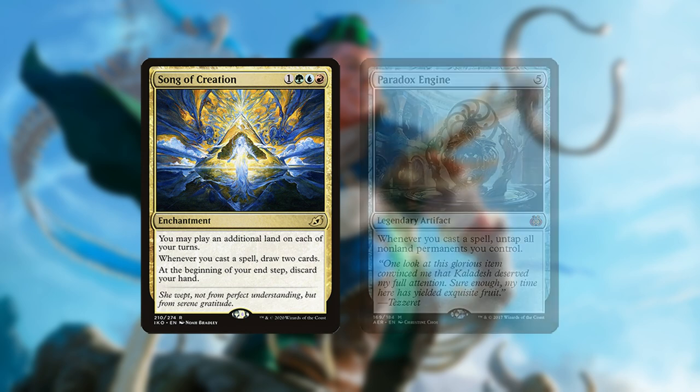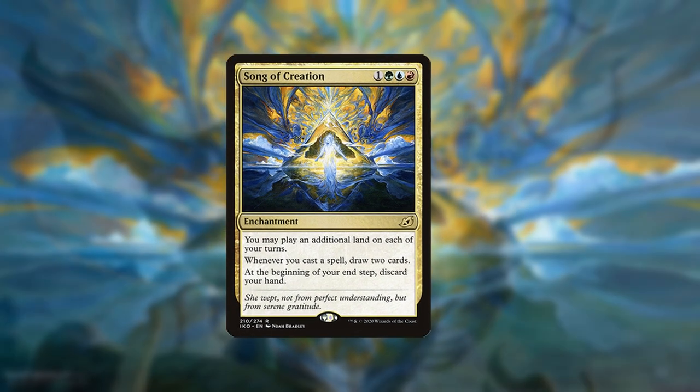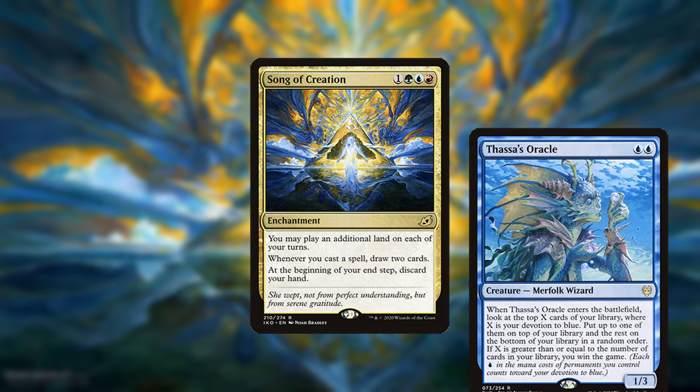There are two versions of the deck: one centered around Song of Creation and the other around Paradox Engine. We'll start with the Song of Creation version first. Song of Creation is an enchantment that draws two cards every time you cast a spell, with the ultimate goal of churning through your entire deck and winning with Thassa's Oracle.